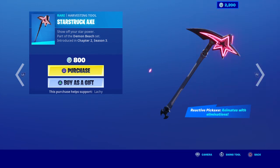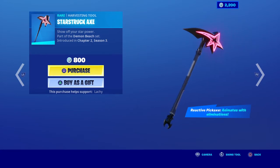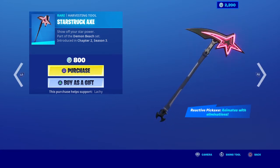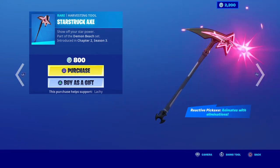Then we got Star Stuff, Stars Drop, and the Axe. It's pretty cool though. Show off your star power — part of the Demon Bench set, introducing Chapter 2 Season 3. Honestly, it's a pretty cool pickaxe. I like it when there's purple.